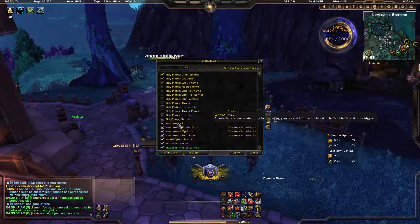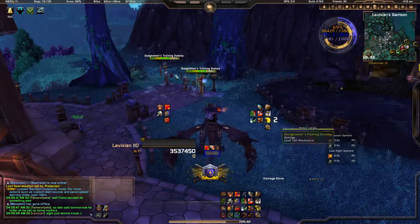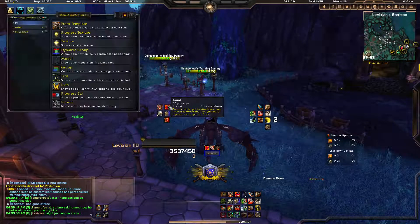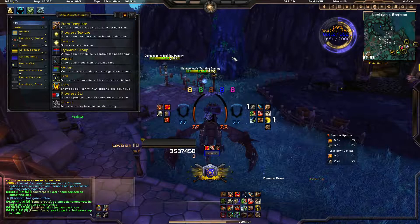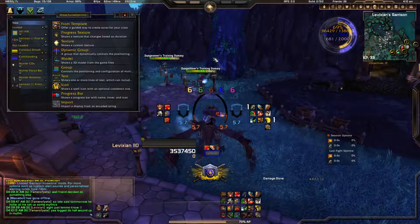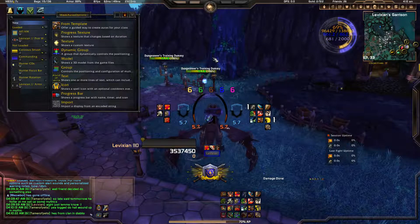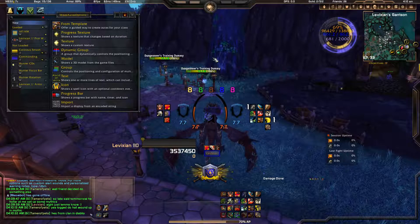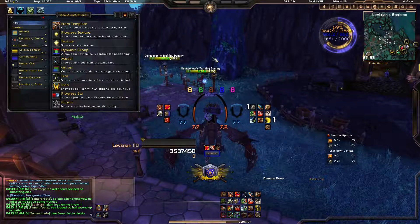Weak Auras 2 — I'm still using this. I do not want to use Tell Me When at all. Weak Auras 2 is what I use to track everything in the middle of the screen. Type slash WA. It keeps track of everything — auras, debuffs, buffs, anything on your toon, anything on players. Really powerful, but with great power comes great responsibility, so use it wisely.